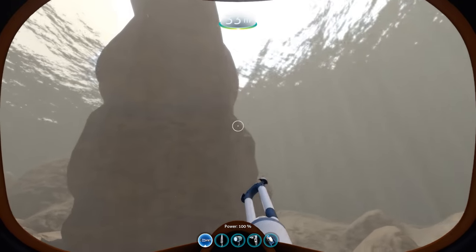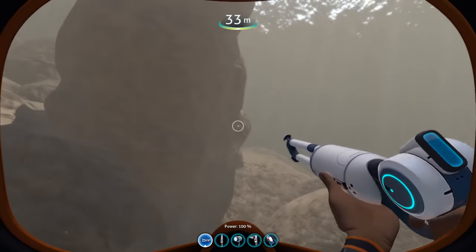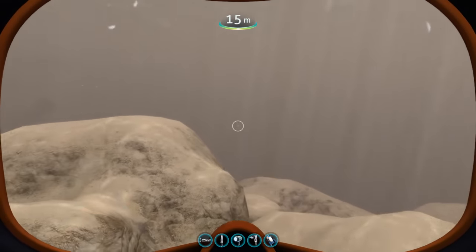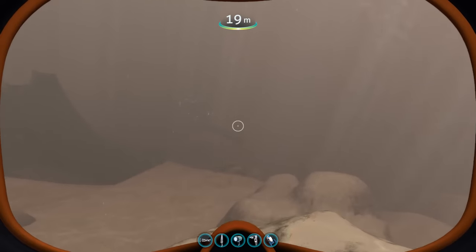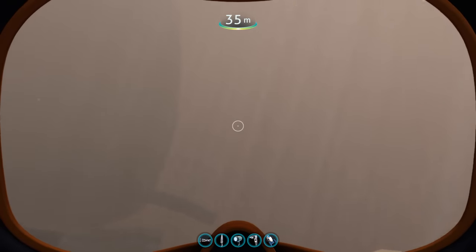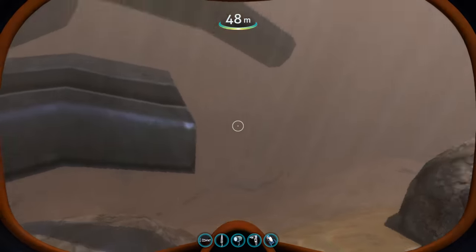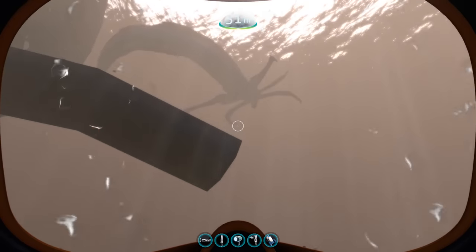To start us off, let's talk about their looks and what they actually are. The Reaper Leviathan is a very aggressive species of fauna that inhabits several areas of the game accessible to the player. They are so large that they are actually the fifth largest animal in the game, and the third largest that is aggressive towards the player. They're almost as long as the Cyclops — the large submarine — and they will not hesitate to hurt the player, the sea moth, or even the Cyclops if you get too close.